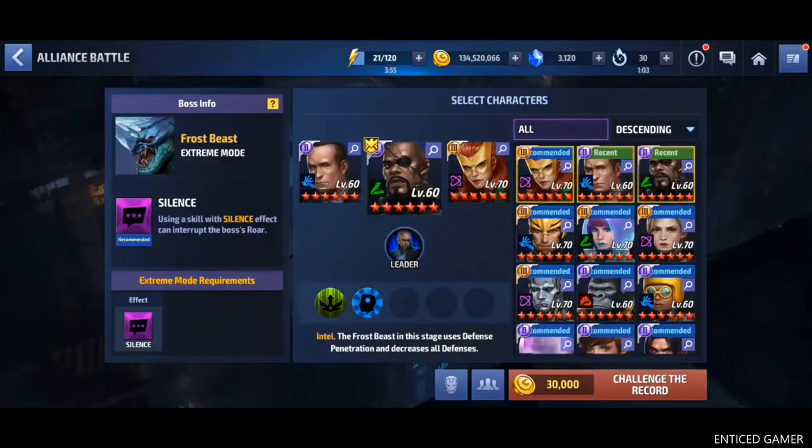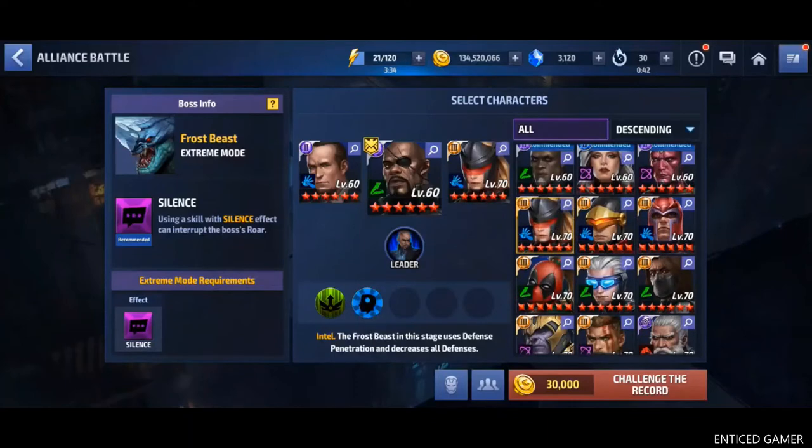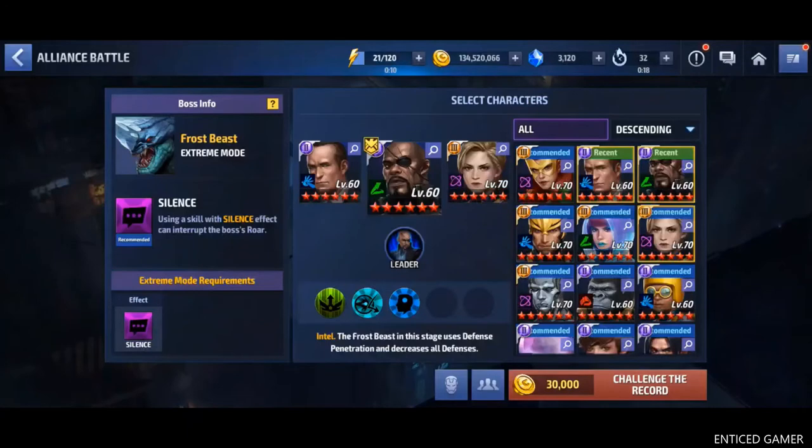Now let's go back. You can play this mode without having silence in one of your skills. For example, you can play a team like this — Sharon Rogers doesn't have silence in any of her skills. So you can still play this ABX, but you cannot reach the higher scores. To reach the higher scores, even though Sharon Rogers has rage custom gear and your cards are very good, still you cannot reach the higher scores. In the battle, I am going to show you guys how to counter this boss attack. Now you just have to click start.